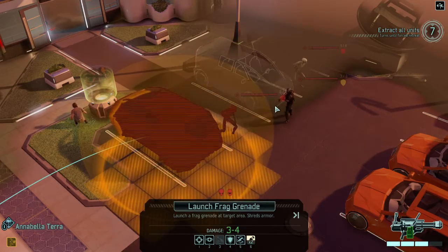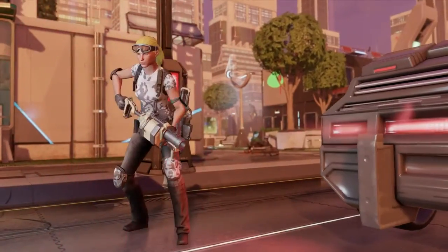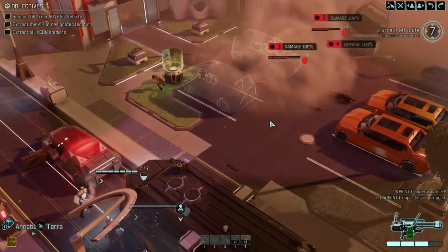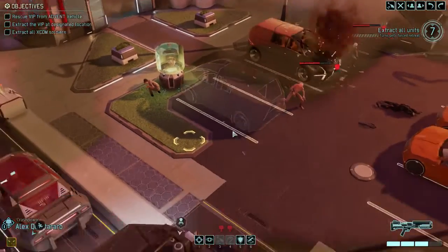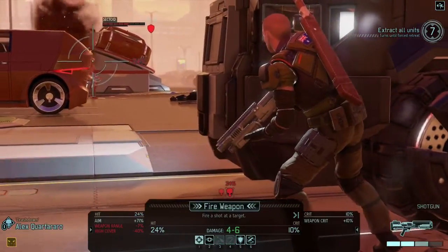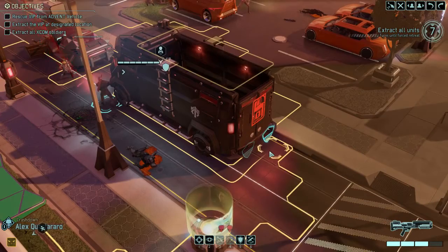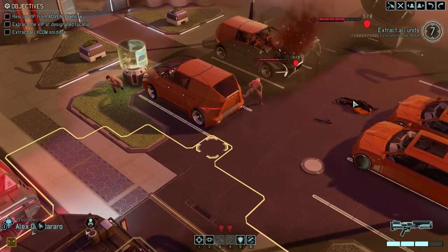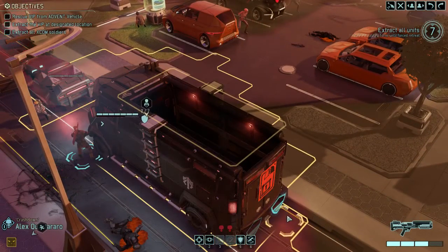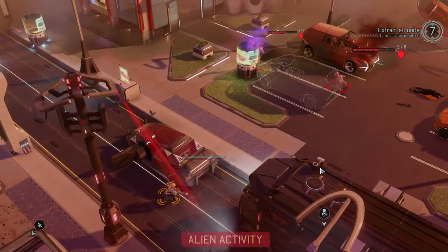The grenade doesn't hit this car, but maybe that's even what I want. This car's on fire. I'm getting into position for the hack. We might get a little bit of trouble — they have one corpse to play with and the other will probably do panic or mind control. If we're lucky, they stay around the burning car. He's running — it's high cover shooting.